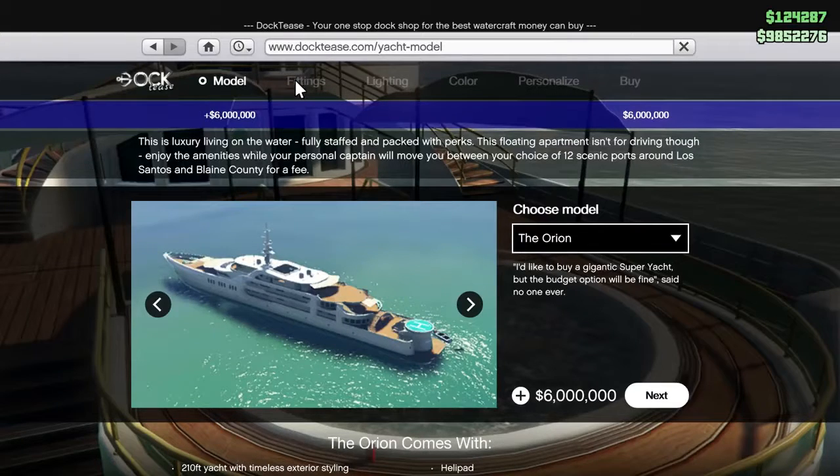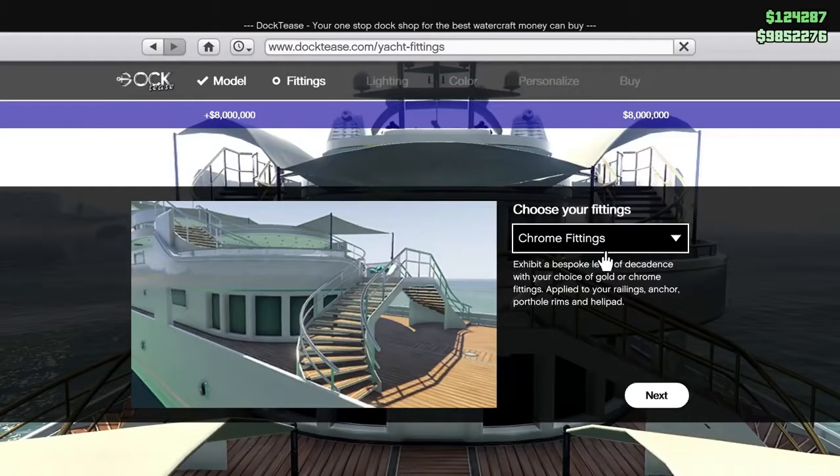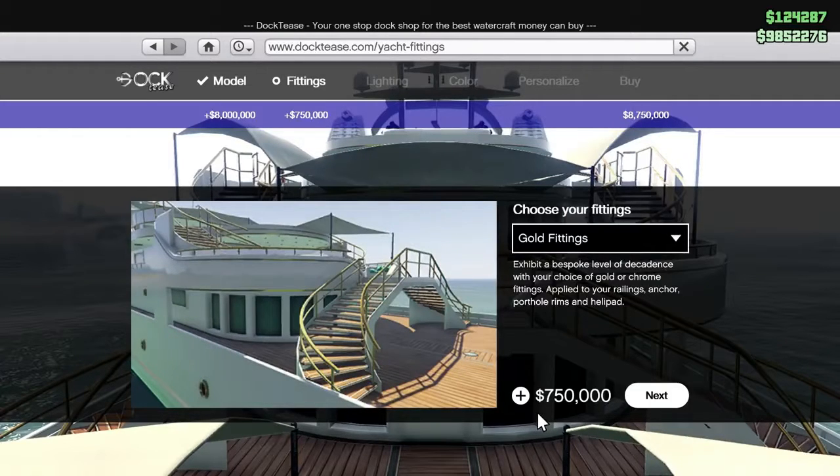There's two models to begin with and then you can change the fittings, the lighting, the color. You can personalize it with a couple of additional features and then you buy it. So the base model is six million for this one. Or we can go for this one, which is the one we're going to go with today — the eight million one. And then we're going to go from there. So next is like buying a car. This is insane. We've got chrome fittings, which look quite nice. Or we can go for gold fittings, which adds an additional 750. Holy crap. That is a lot of money. Well, we have to do that.